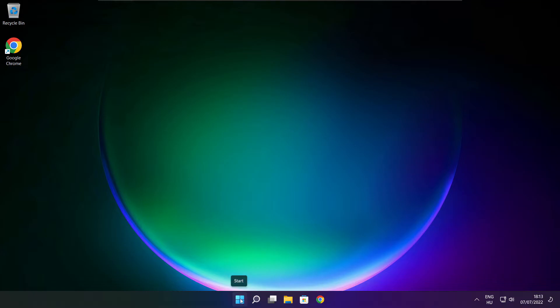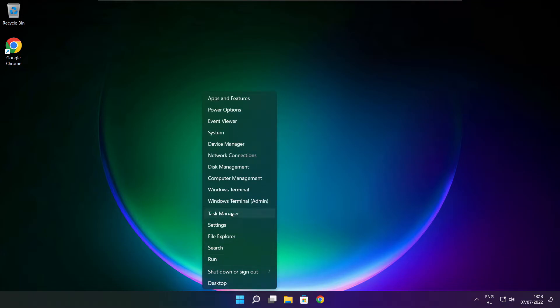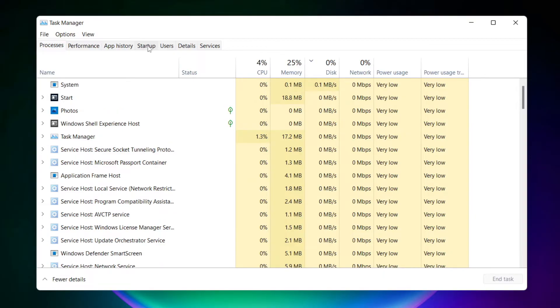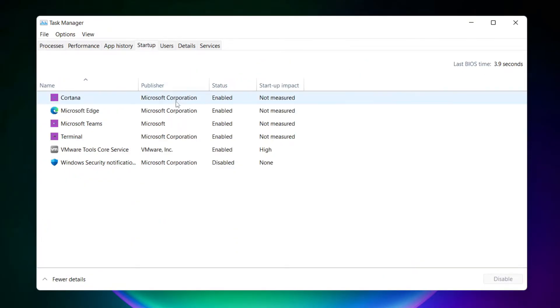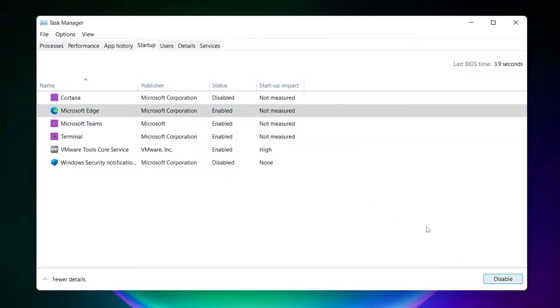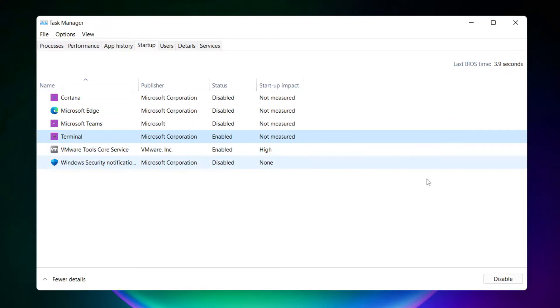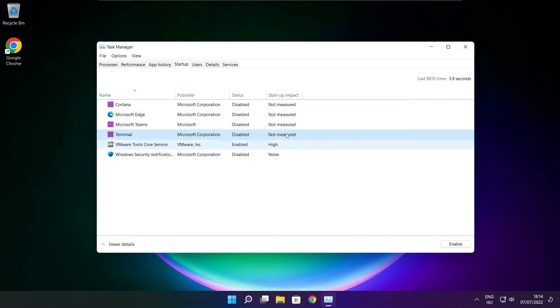Right-click the Start Menu and open Task Manager. Click Startup and disable not-used applications. Close the window.